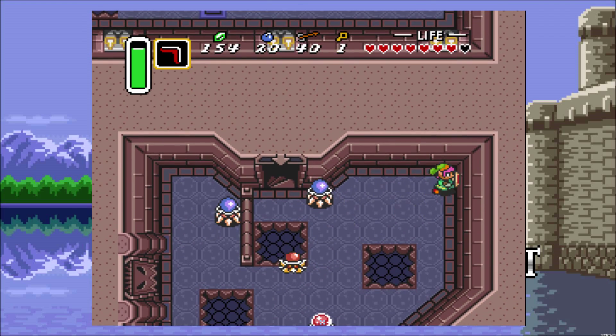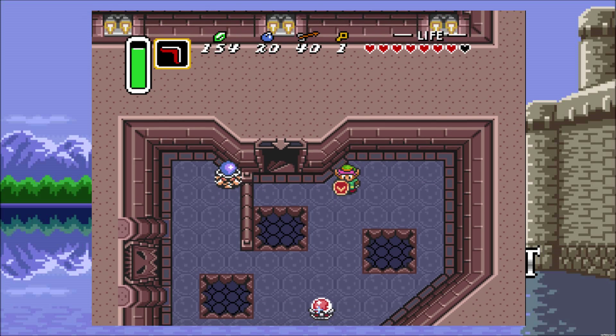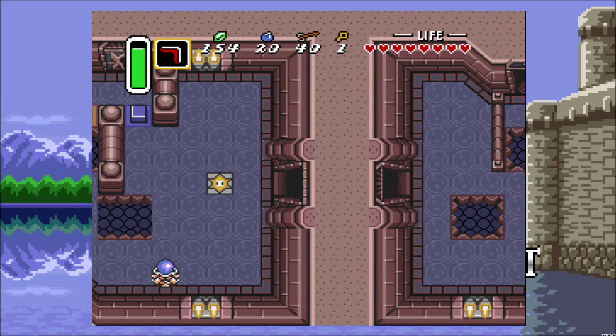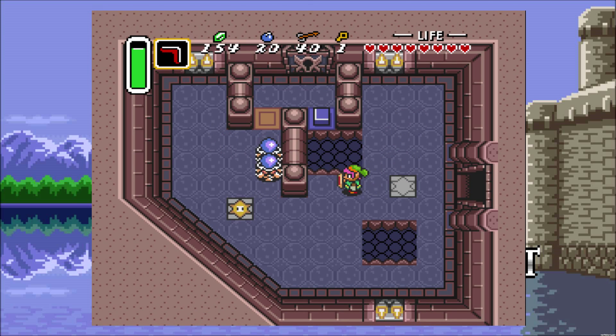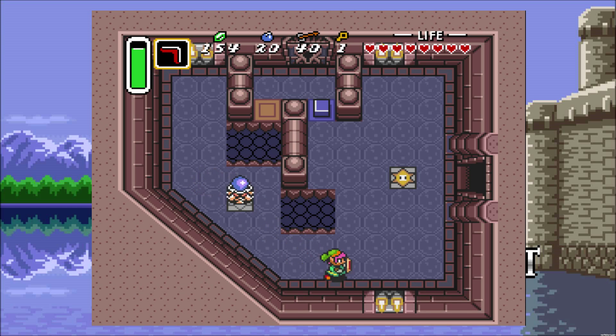I can't remember what these guys are called, but you can hurt them, and also — as you can see — I can just knock them over. That's another simple way to take care of them. A pot will do a lot of damage too. Alright, we can now head through here. I completely forgot about that mechanic — apparently, when you step on these little star-looking tiles on the ground, it switches where the pitfalls are. Let's switch it one more time.